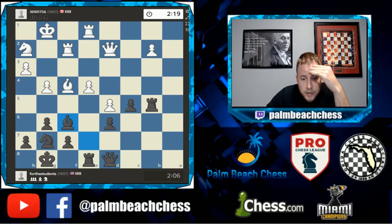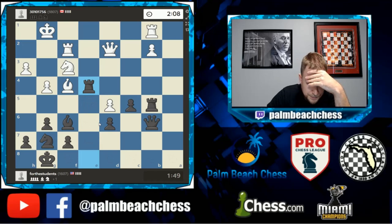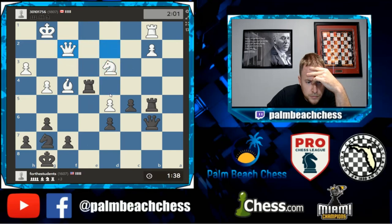Seems like a good position. Bishop d4 is a threat, rook takes b2 is a threat. That's a threat too — and he missed that one.